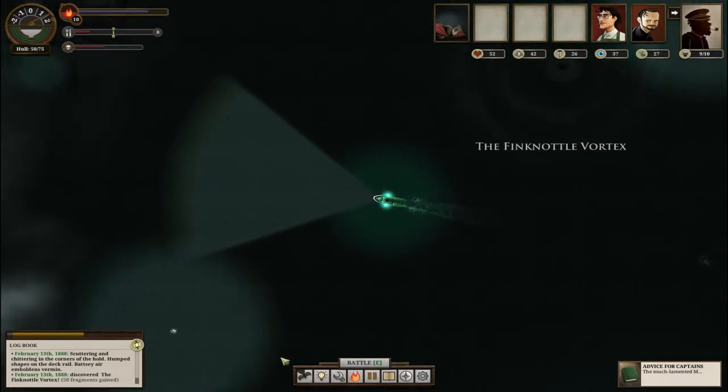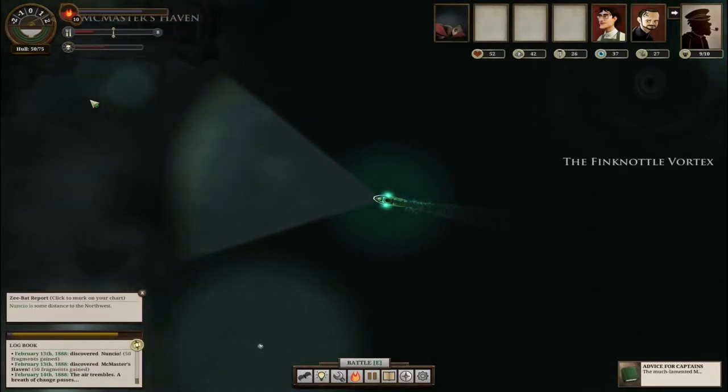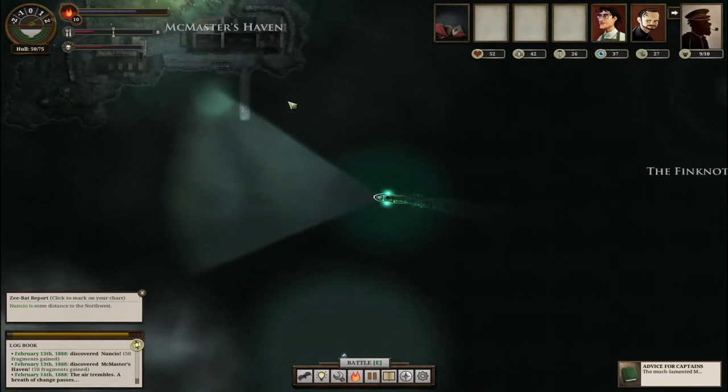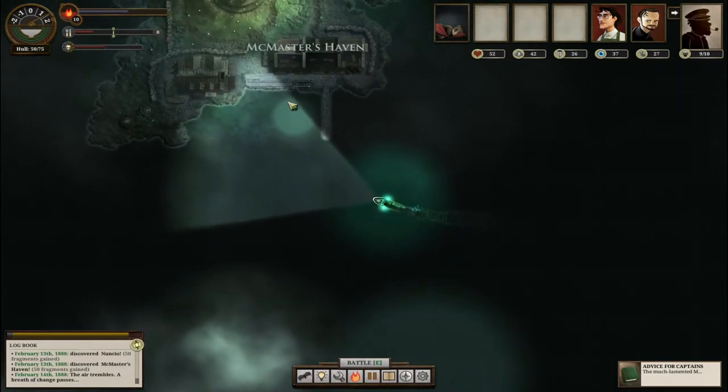Oh, z-bat! What do you got? What is this? Have I been here? No, I haven't. Nincio - Nick Masters Haven - is this Nincio? Certainly a haven, I'm all for havens.